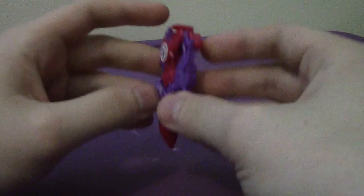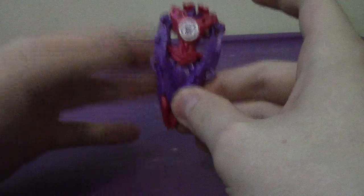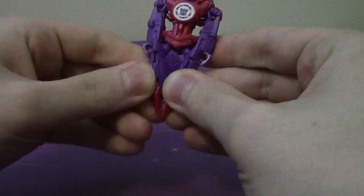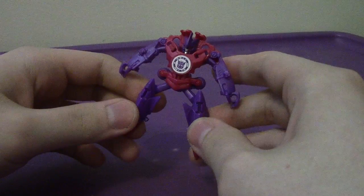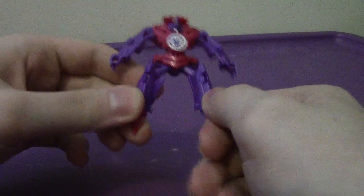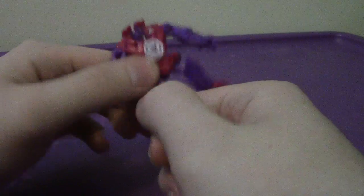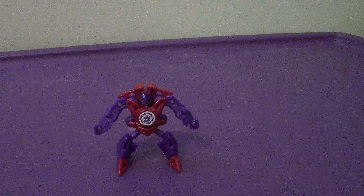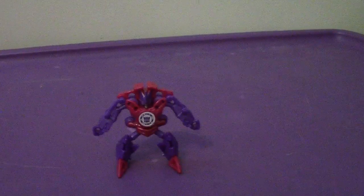So to transform Dive Bomb, it's very easy. Split the legs here like so, extend — that will automorph the rest of the figure — and then just flip down the feet. According to the box it says one step, but I think they kind of failed on their part. It seems like three steps.